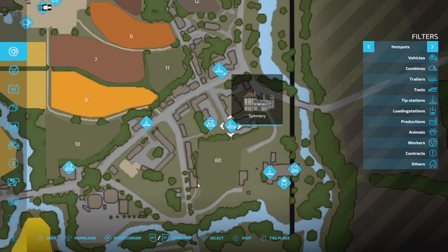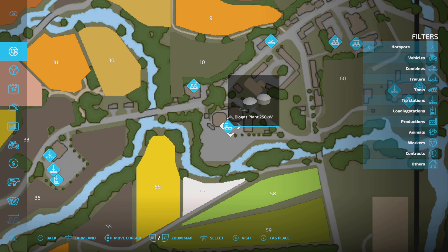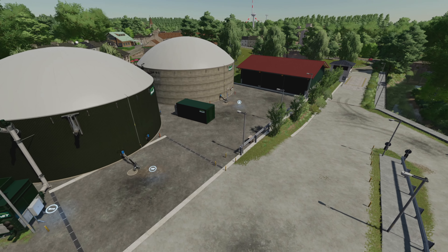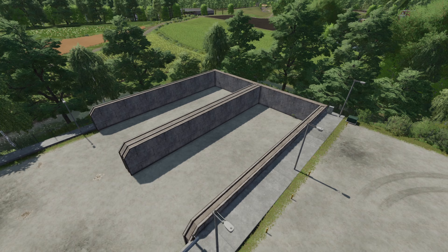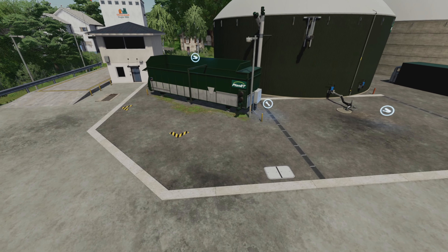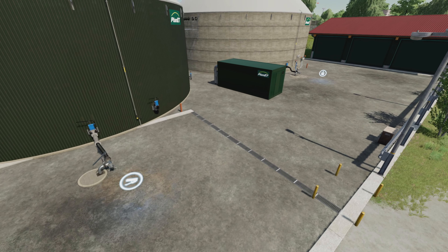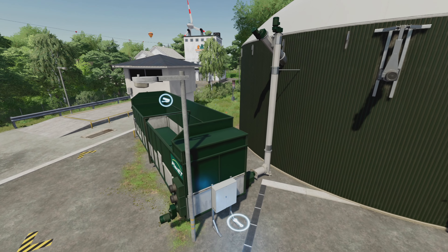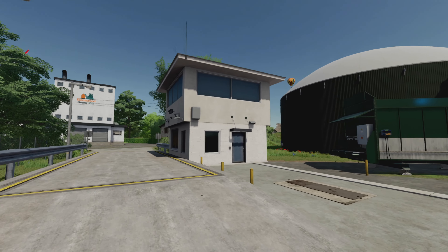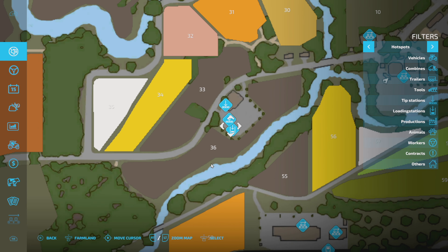Going further in we see more factory points — the dairy, tailor shop, grain processing unit, spinnery, sugar mill. Coming around through here we've got the BGA. Let's go ahead and buy it — boom, now we've got the BGA as well. It's a really neat, compact area with an overfill zone, places to do plenty of silage work, ways in from the top and bottom, weigh stations on both. Your digester is right here, with drop points for slurry and digestate. You have to buy it separately — it doesn't just come with the map.